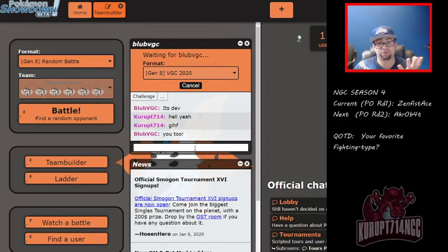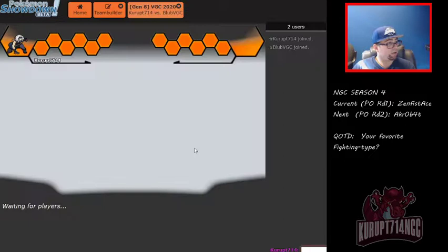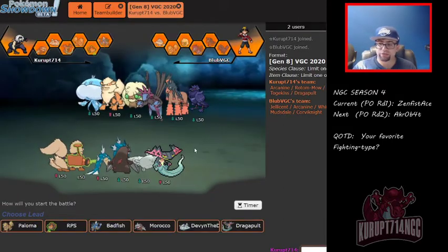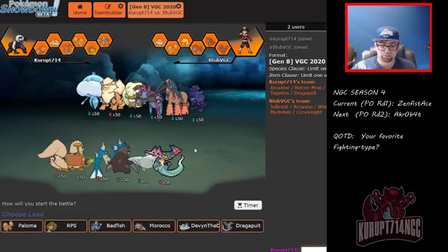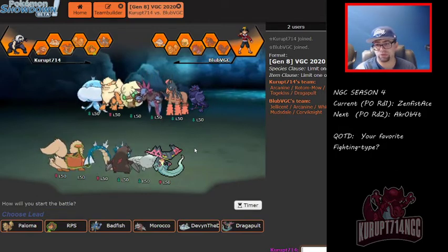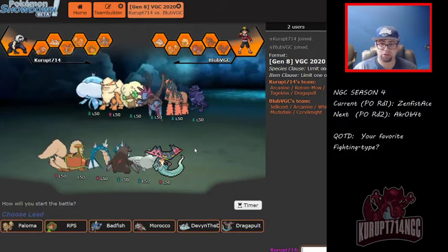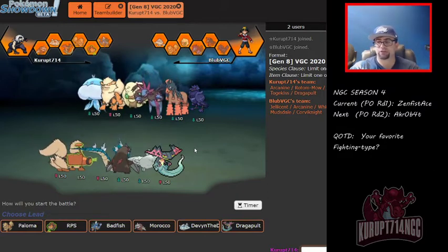In Generation 8, they changed how Speed Control works. If Tailwind goes up, in that same turn, Tailwind's partner — that side of the field — will instantly get the effects of Tailwind. Like I said guys, I'm pretty tired, it's been a long year so far.